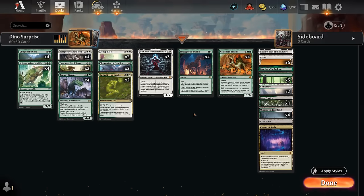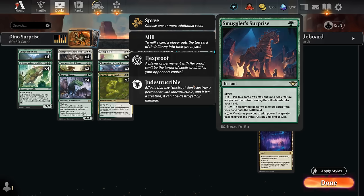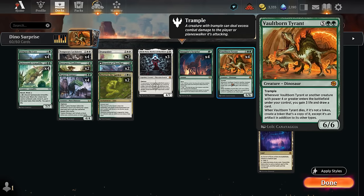Hello and welcome to another Standard Games video. Today I'm going to look at a green-white ramp deck featuring four copies of Smuggler's Surprise alongside the new Vault-Borne Tyrant, a card that has impressed me whenever I've played with it so far.